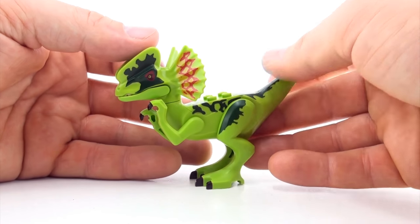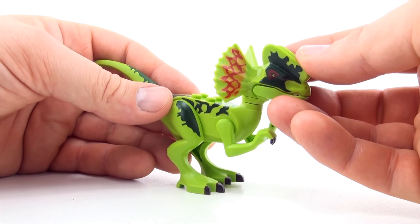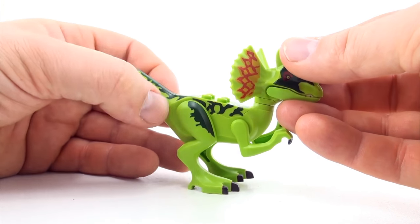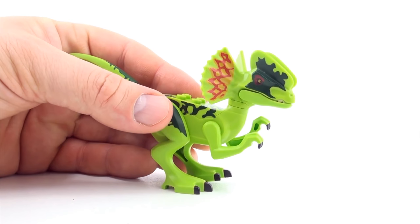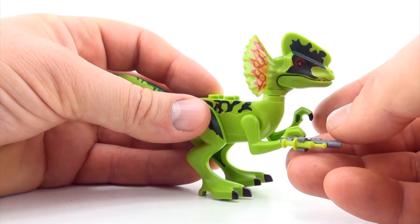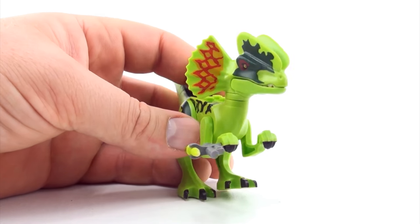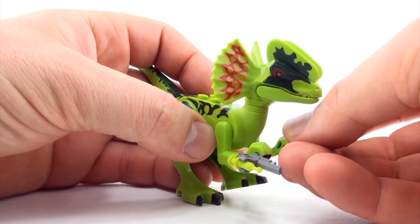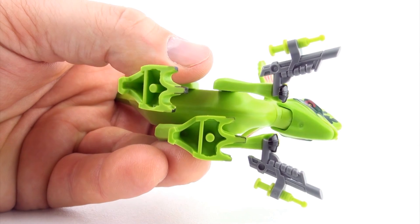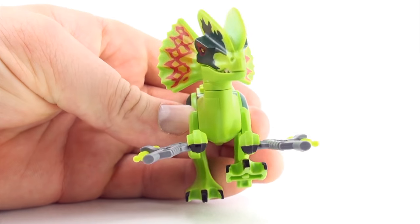Okay, next Mutant Dinosaur. Let's start with a Dilophosaurus. Even though there's no evidence in the fossil records of Dilophosaurus spitting venom, I like the idea in Jurassic Park that it actually did do that. Instead of spitting venom, let's give the Dilophosaurus a tranquiliser dart built into its hand. In fact, let's give it two. So instead of spitting venom, it shoots tranquiliser darts.